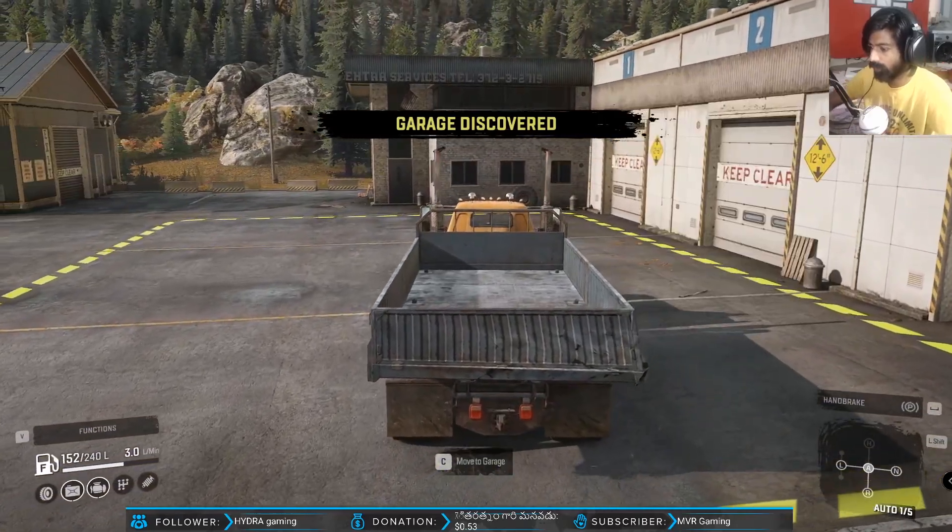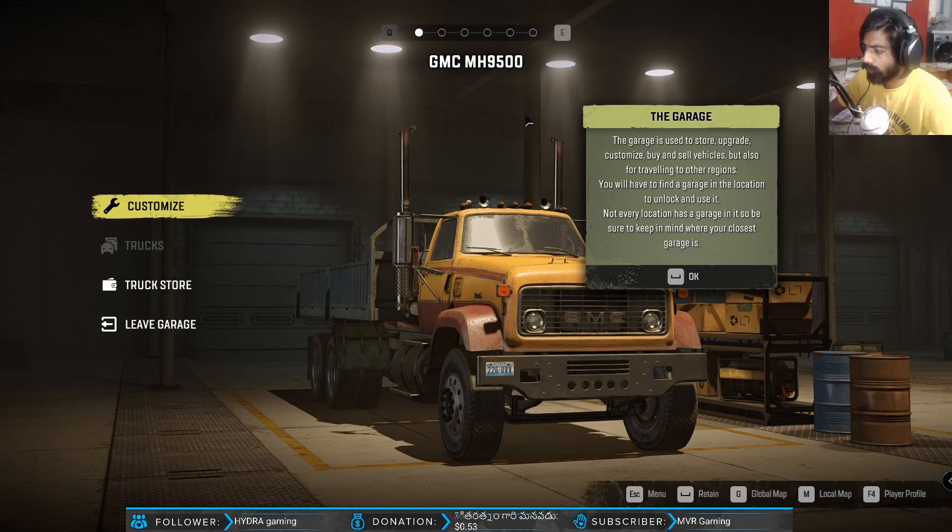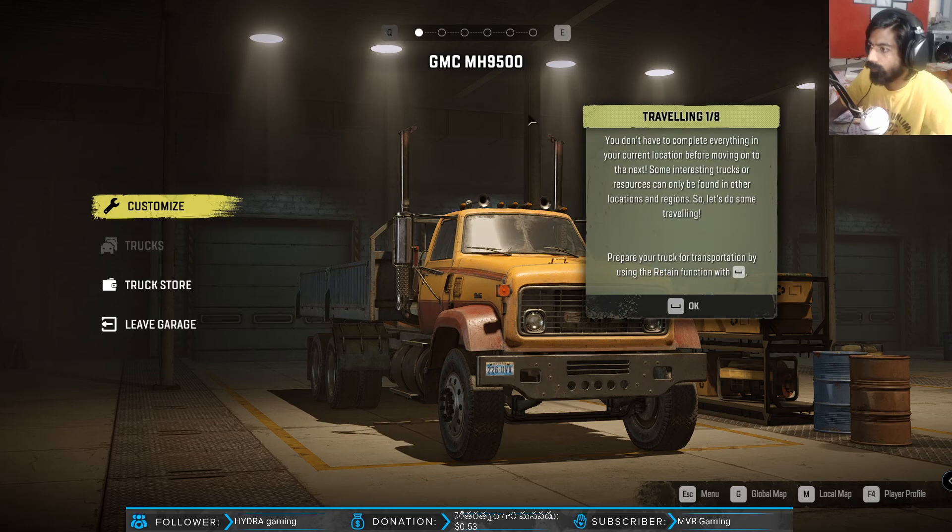Okay we got 200. So we are in the garage - the garage is used to store upgrades and customization, buy and sell vehicles, but also for traveling to other regions. You will have to find the garage in each location and unlock it. Not every location has a garage, so keep in mind where your closest garage is. I'm going to complete everything in the current location before moving on, since some trucks and resources can only be found in other locations and regions.